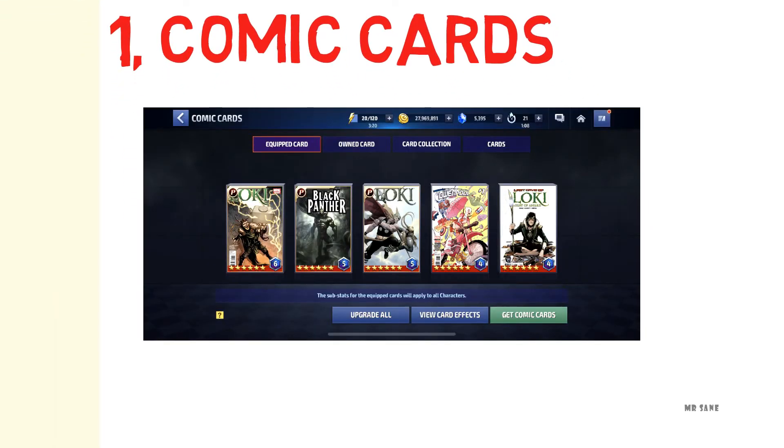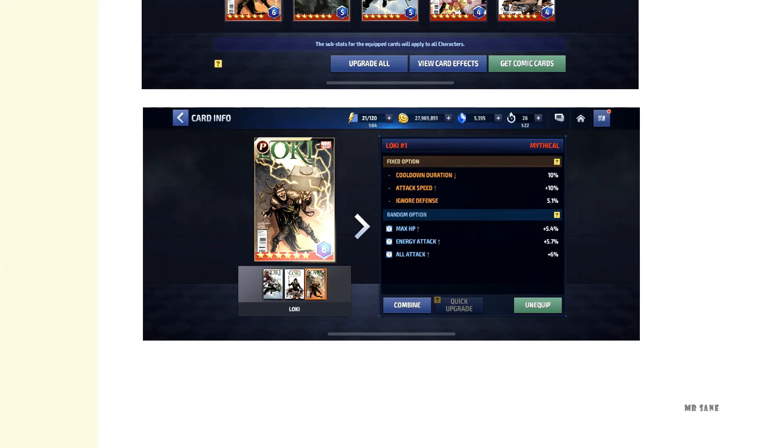You can equip five sets of cards which provide extra stats, and this is where you can find attack speed too.